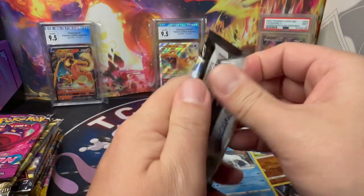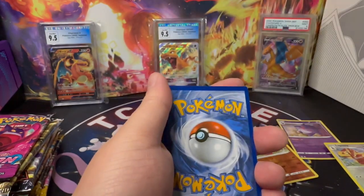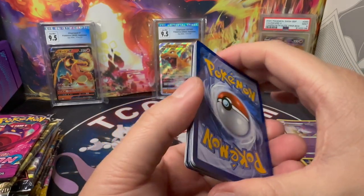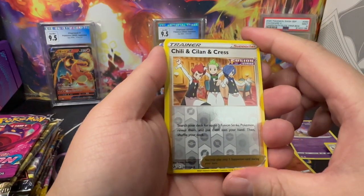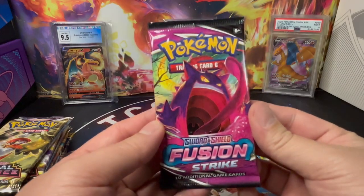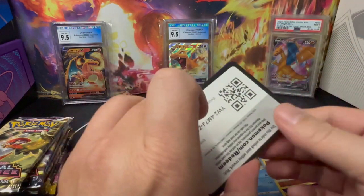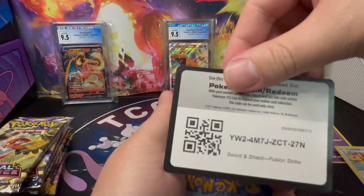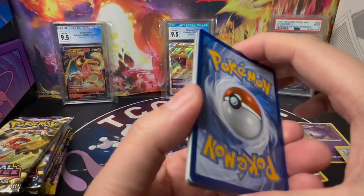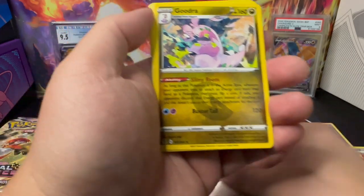Fourth pack of Fusion Strike — cold card and White Border, maybe no hit. We got Reverse Holo trainer card and it's a non-hit, non-holo. Last pack of Fusion Strike is another White Border. We got a Reverse Holo Corviknight Square and non-hit, non-holo.